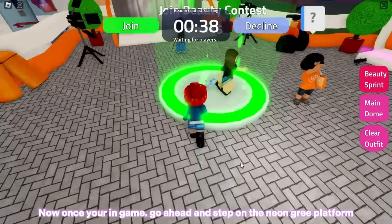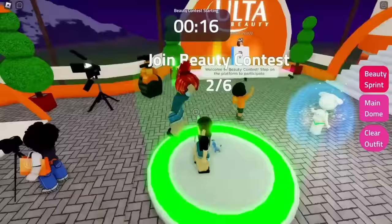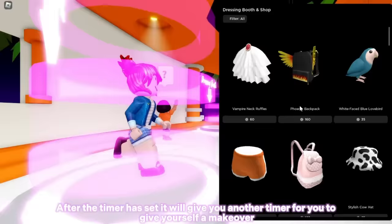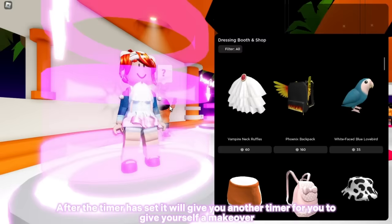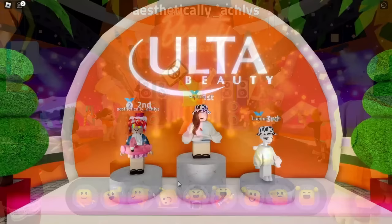Search up the game Altiverse, created by Alta Beauty — link in the description. Once in game, step on the neon green platform and wait for the timer so the beauty contest starts. After the timer sets, you'll get another timer to give yourself a makeover — wear anything you like. Finally, the voting starts; wait for it to finish, and after that you'll get the item with the badge.